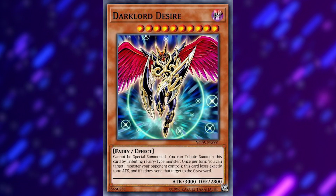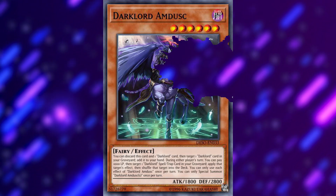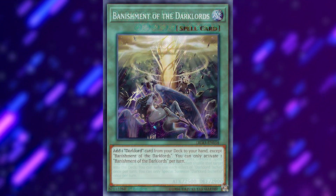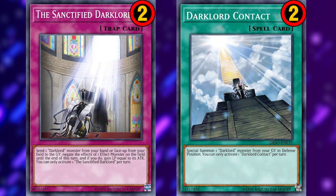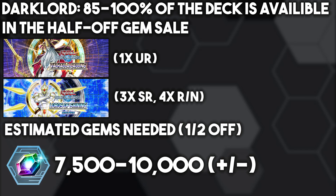Dark Lord Desire can non-destruction remove an opponent's monster from the field. Amdusk can add a Dark Lord card from your graveyard to your hand as well as copy a card effect like Ixchel can. They have great spell and trap effects to copy — namely the ultra rare Banishment of the Dark Lord, which can search any card in the archetype on a hard once per turn. However, if you're simply copying the effect, that hard once per turn does not apply. There's also Dark Lord Contract, which can special summon a Dark Lord from the graveyard, and Sanctified Dark Lord, which can negate a monster's effect — both also limited to two. The core of this deck can be found in Lords of Shining, with Banishment of the Dark Lords coming from Valhalla Calling. Almost 100% of this deck is obtainable in the half-off gem sale, depending on the build.